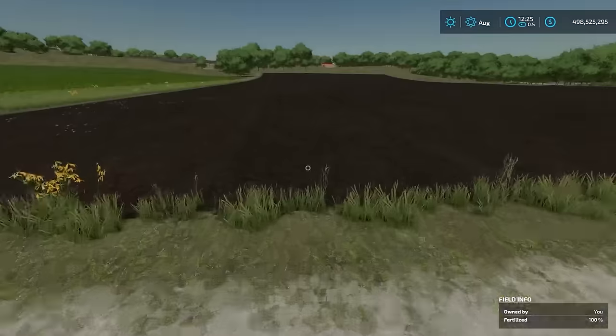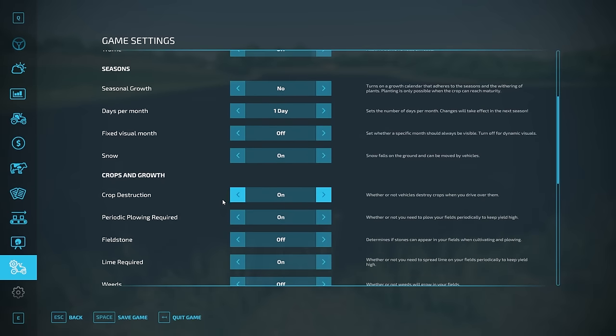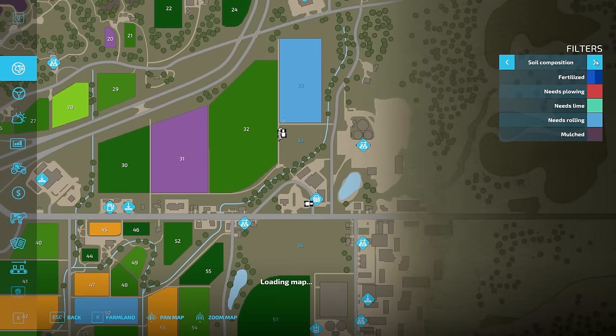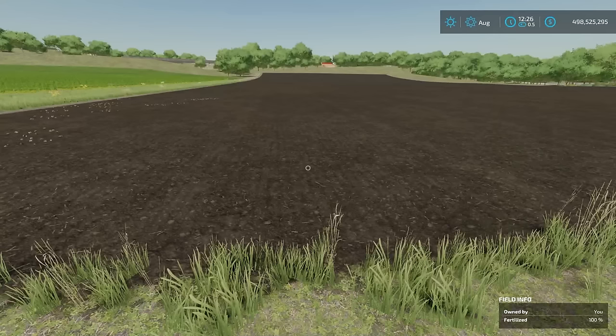First off, you need to go through a field prep stage. Make sure the field has been cultivated or plowed — this field is currently cultivated. Ensure that plowing is not required if you're playing with periodic plowing turned on. If you have it turned off, you don't have to worry about this. If periodic plowing is on, found in game settings, and you see a red overlay on your field on the map, that means it needs plowing — otherwise you'll have a 15% yield deficit.